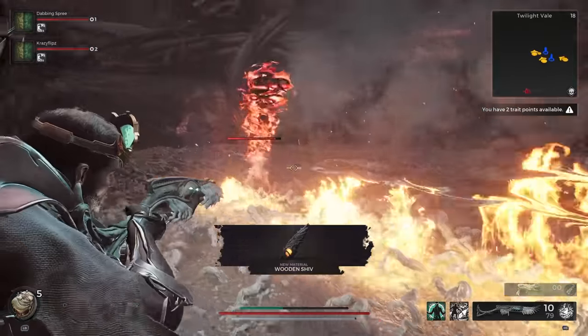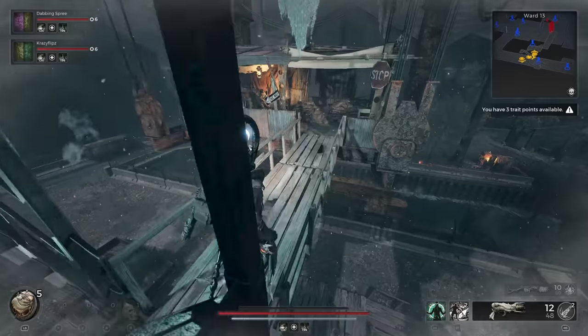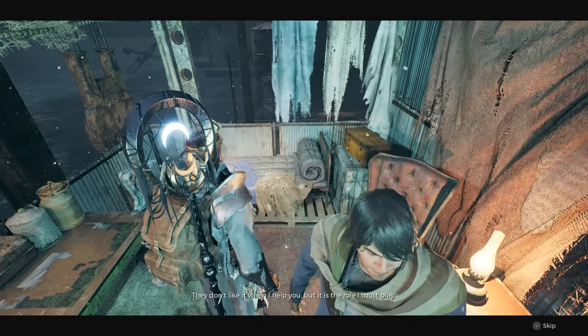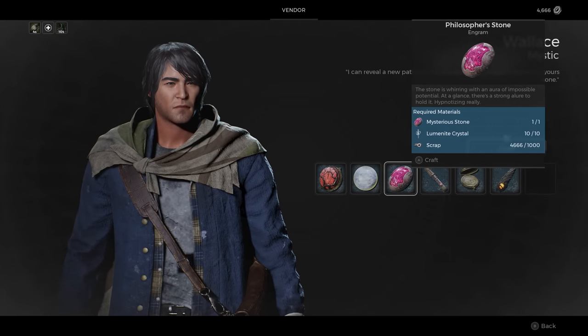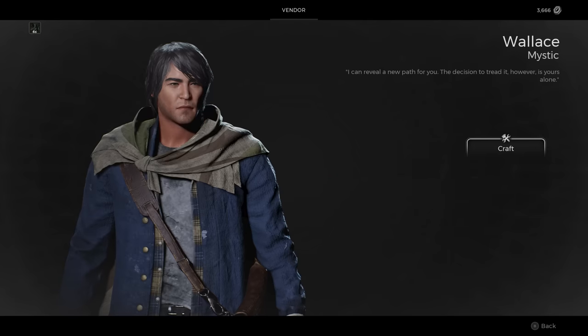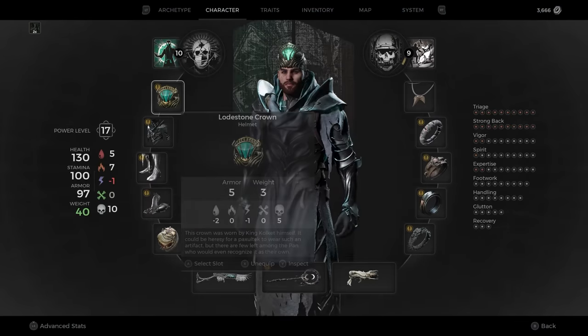Finally, return to Ward 13 and speak with Wallace. There, you can trade in the Wooden Shiv, 10 Luminite Crystals, and 1,000 scrap to obtain the Serrated Root Blade. All that's left is to go to the Archetype tab in the Game Menu and equip it, which will give you the Invader archetype. In addition, when making a new character, you will now have the option of picking Invader as your starting archetype.